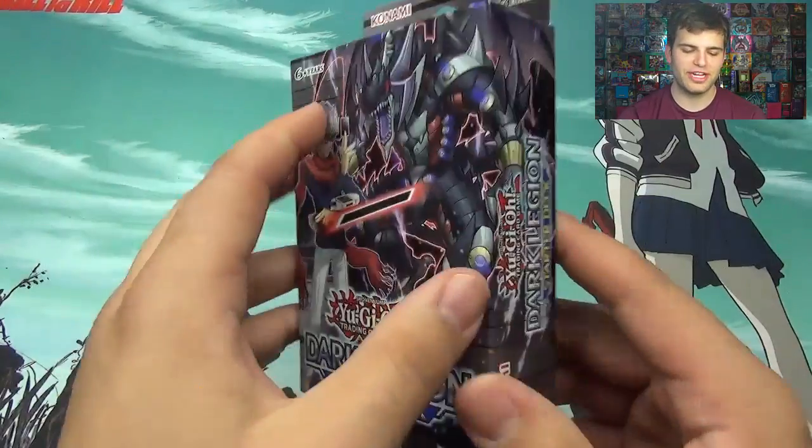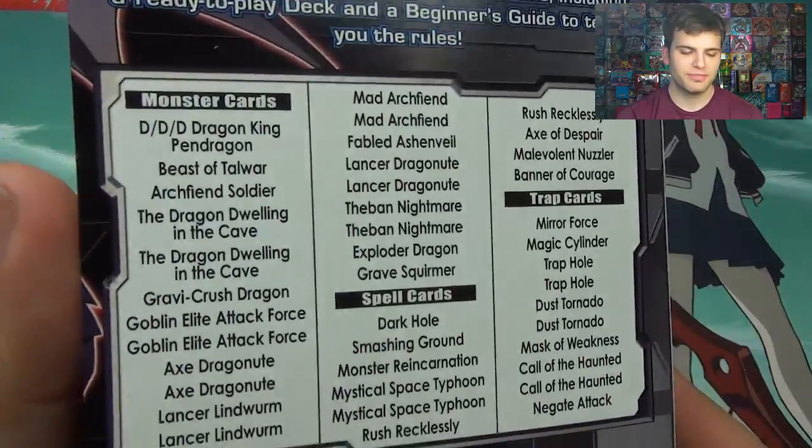And just like the Saber Force, it has a ton of cool, awesome cards. And hopefully we get some awesome DDD cards — or Different Dimension Demons — inside. More than one, hopefully. This is the Dark Legion Starter Deck. Introduces the DDD cards.